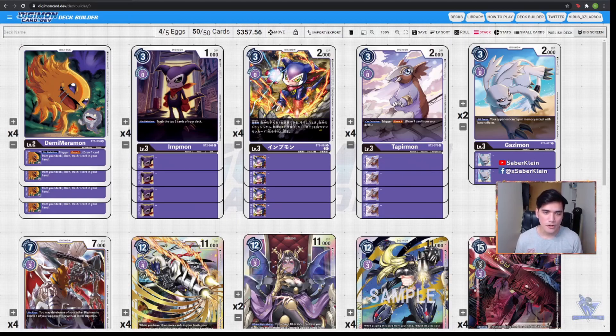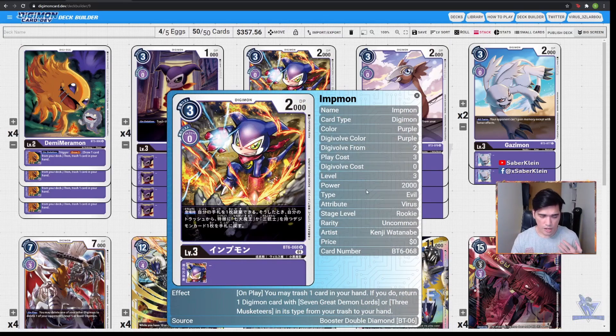Moving on, we have 4 copies of the new Impmon from BTO6. What this Impmon does is on play, whenever we hard cast him, we can trash 1 card from our hand, and if we do, we can return 1 Digimon card with 7 Great Demon Lords or 3 Musketeers on its type. As we move on in this video, all of our level 6s are either 7 Demon Lords or 3 Musketeers Digimon. So this Impmon is a really good card — we can discard option cards we don't want from our hand and in exchange get those level 6s that are really crucial to this deck build.